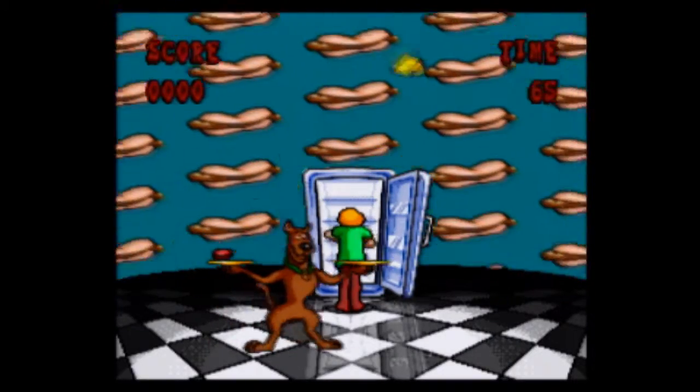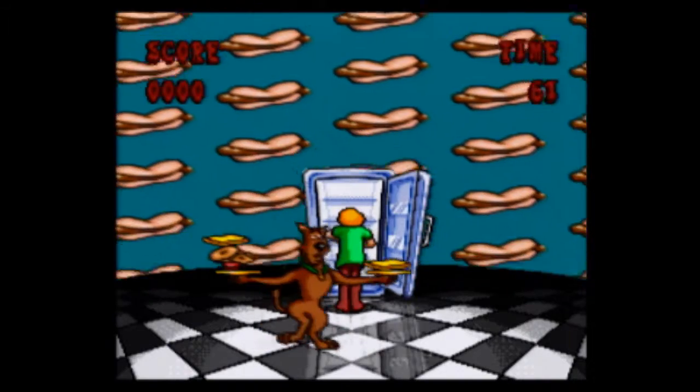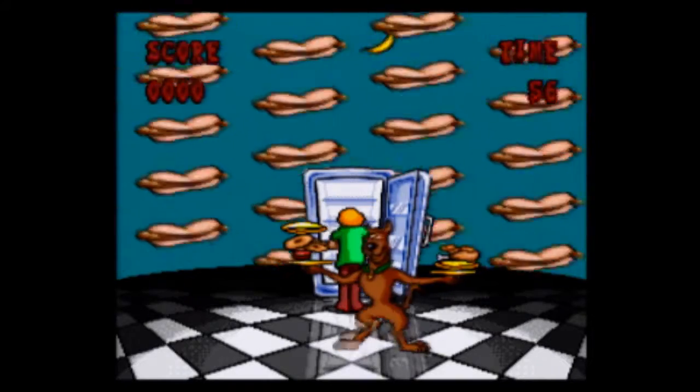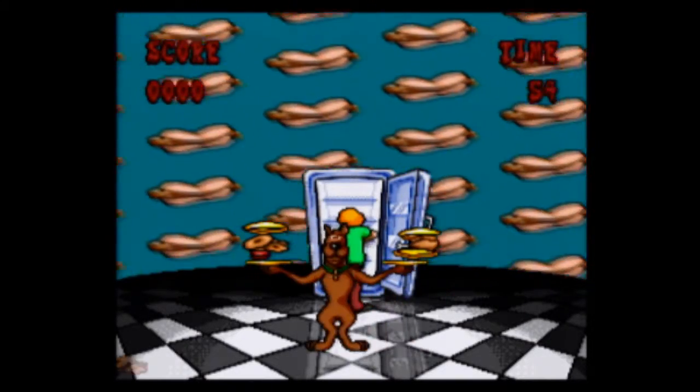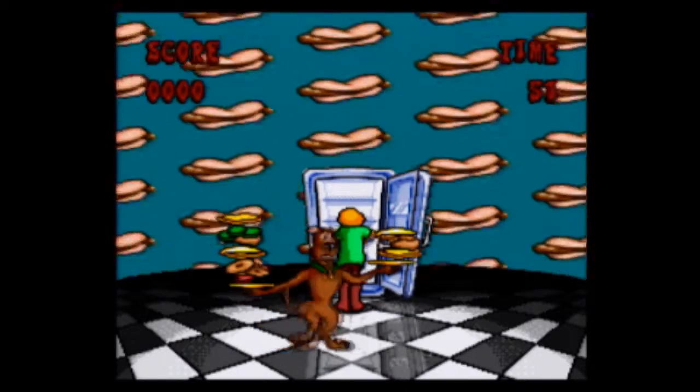Hidden throughout the stages are also bonus games. One bonus game is like a refrigerator game where Shaggy is throwing food and you have to catch it on plates that Scooby is holding. Move too far and the food will fall off the plate, or if one plate gets too heavy, Scooby will drop the food. However much food you gather will determine how many bonus points you get.